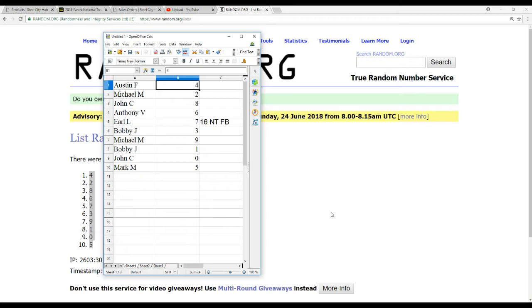Alright, here are the final pairings: Austin F. gets 4, Michael M. gets 2, John C. gets 8, Anthony V. gets 6, Earl L. gets 7, Bobby J. gets 3, and the lucky number 1 goes to Michael M. Then Michael M. gets 9, John C. gets 0, and Mark M. gets 5.